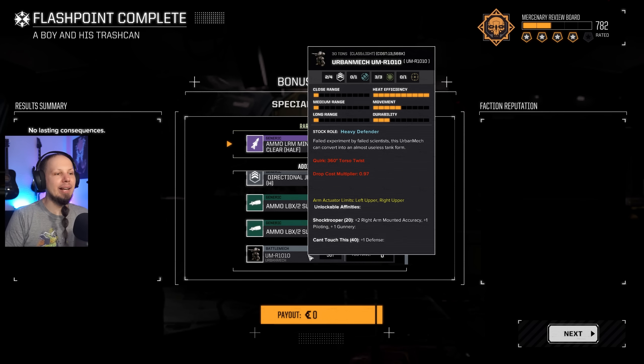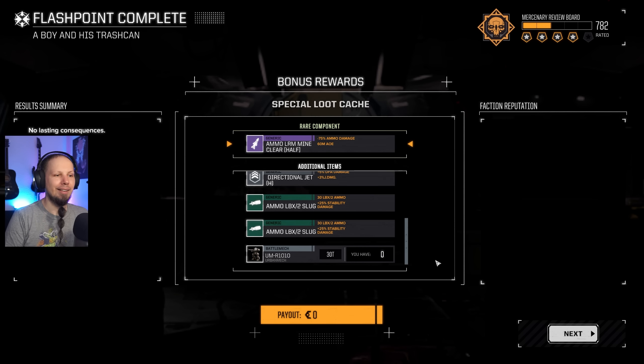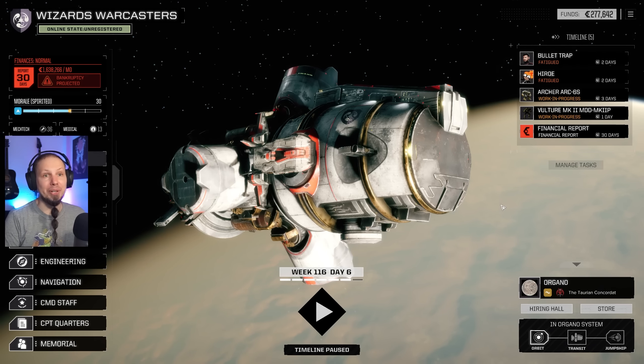And then there's the Urban Mech R-1010. Alright — we have a new friend. It heats up really good, sir. Too bad this one doesn't have the sentience of the other. So — that was that. We have managed to get a flashpoint done again.